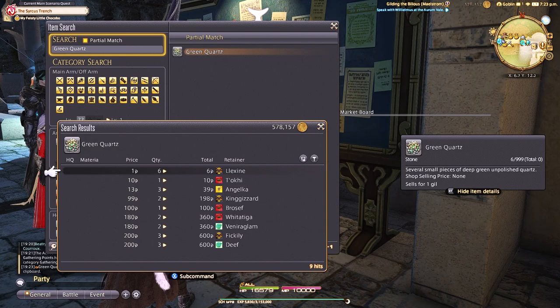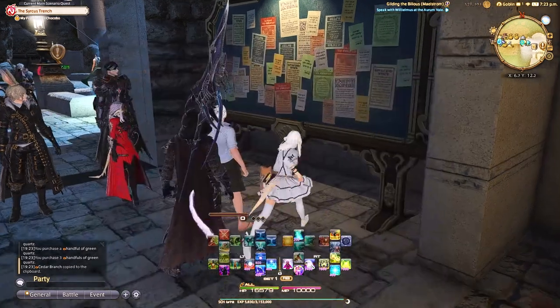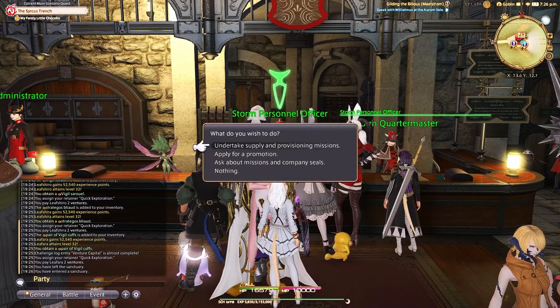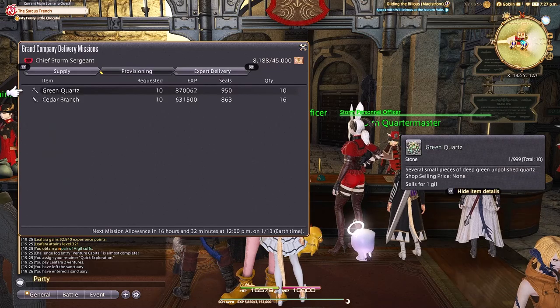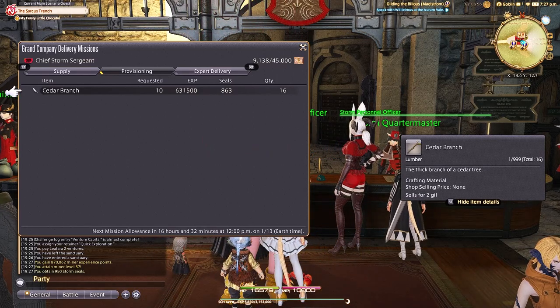I have some self-imposed rules: if the item is too expensive I'll just skip a day, but if it's less than a thousand gil — maybe even a little more — I don't mind and I'll buy it. We got super lucky today. Green quartz is less than a hundred gil for the 10 turn-ins I need. The cedar branch was a little more expensive, but I know I'll probably need them tomorrow so I'm still getting the best bang for my buck buying them at six thousand — the lowest on the market board. You then go to your grand company NPC turn-in, and just for less than a hundred gil my miner leveled up one level — 187,000 experience for just under a hundred gil. Like, are you kidding me? That's mind-blowing.